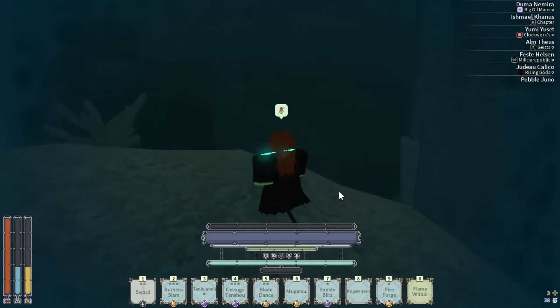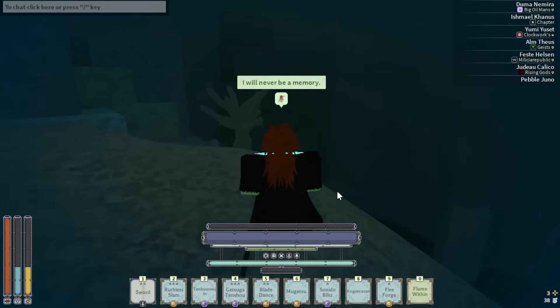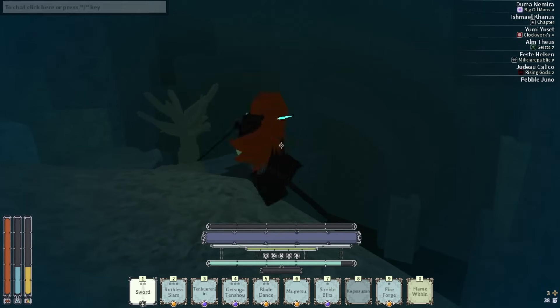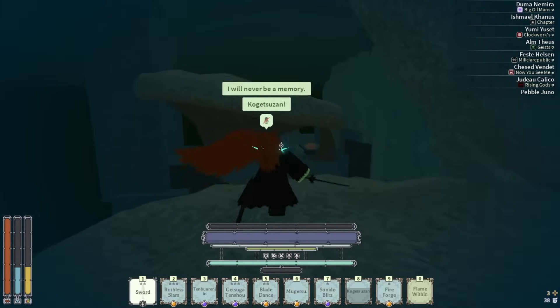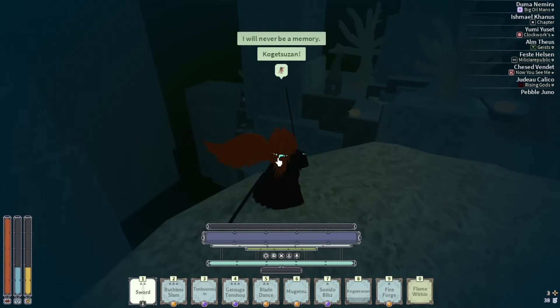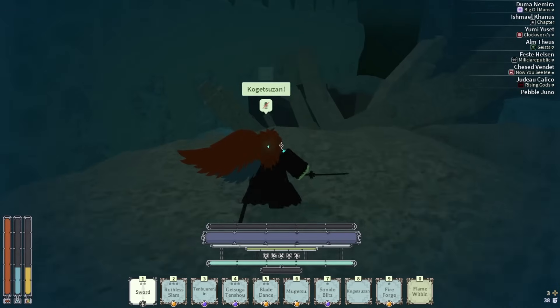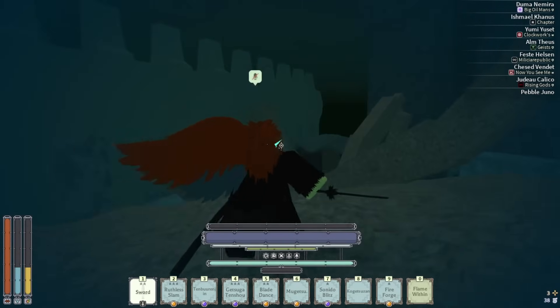All you gotta do is type in the chat: 'I will never be a memory.' Then you pop the wings and you have one wing — historic kindred. This looks really cool for screenshots and stuff. You only have to type the phrase one time; I was able to do it once and I keep getting the wings multiple times in a row, so you don't have to keep typing it.